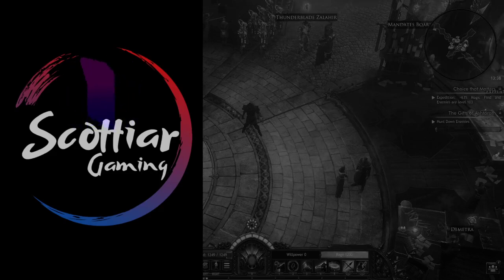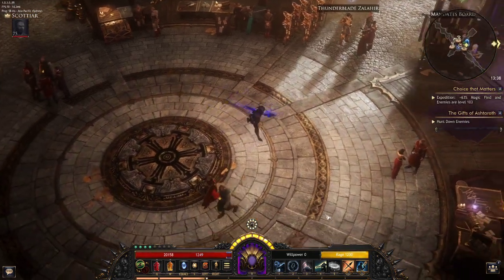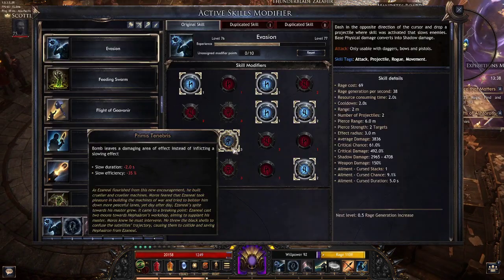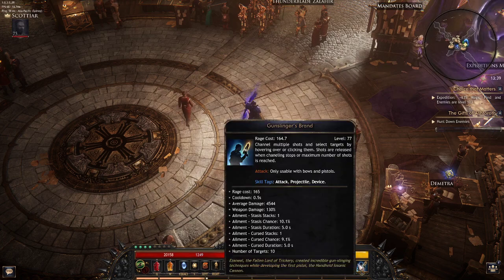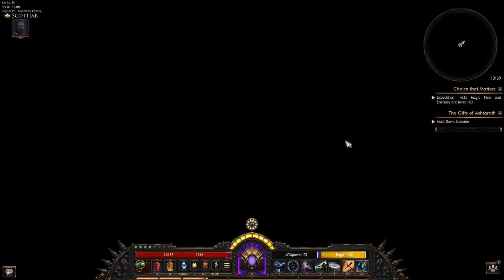Welcome to my Shadow Bomb Gunslinger build video. I'll be showcasing my level 75 character who is currently doing master mode. We'll do some gameplay in a level 103 map. The main ability we're using in this build is Evasion with the Primal Tenebris mod, where the bomb leaves a damaging area of effect instead of inflicting a slowing effect. We're also using Gunslinger's Brand — in the right scenario, if we line up mobs correctly, this does a lot of damage.